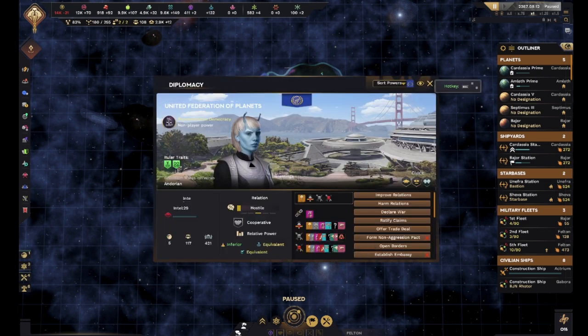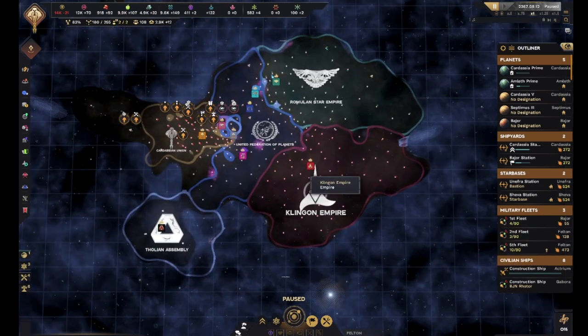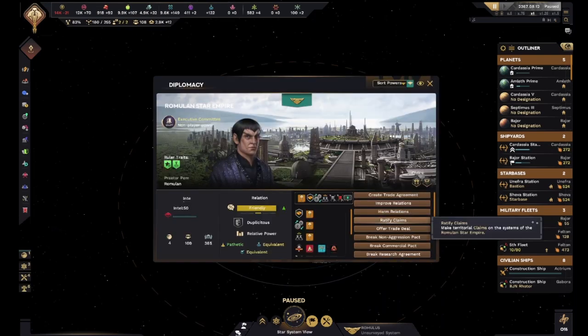They are inferior, but I bet if we invaded them, that would rapidly change. They're hostile with us, which is not great either. I should want to head that off at the pass, but it's not worth it.